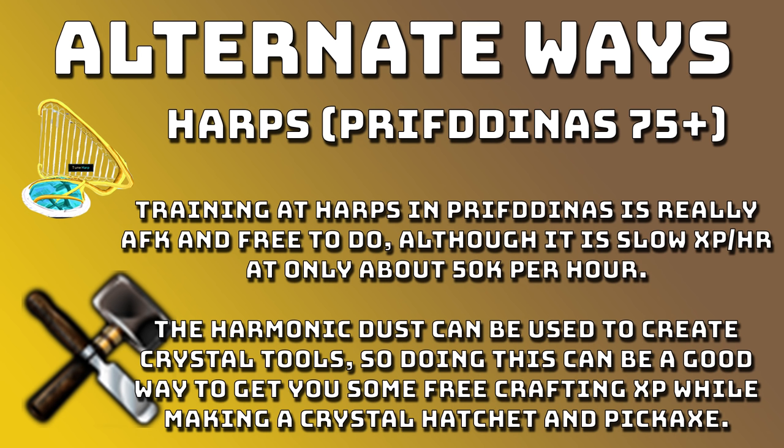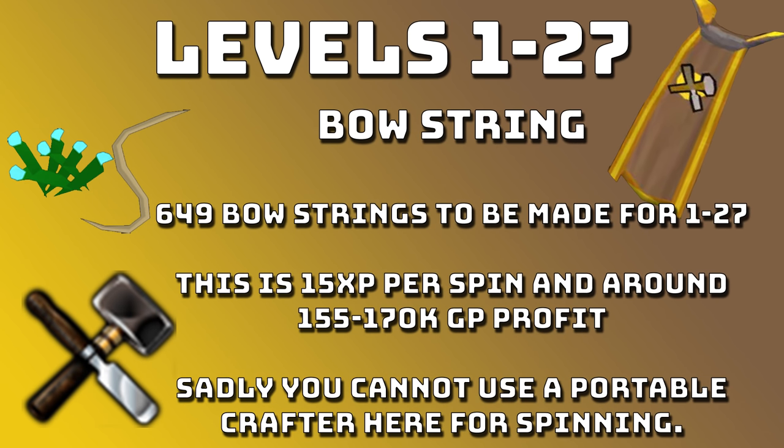The Harmonic Dust that you get from playing the Harps can be used to make Crystal Tools. So if you don't already have a Crystal Hatchet or a Crystal Pickaxe, doing this at 75 crafting is probably a really good thing. You'll get some free crafting XP, it'll give you a couple of levels, and then you'll have your Crystal Tools to use in other skills. Let's get into the leveling.